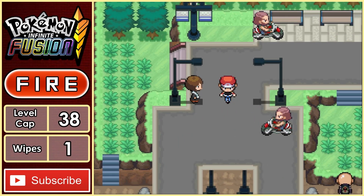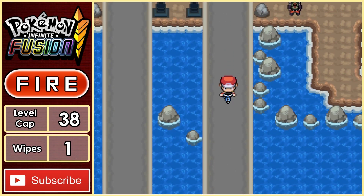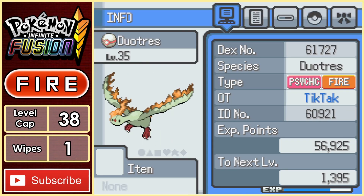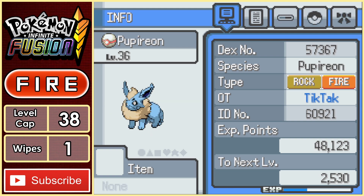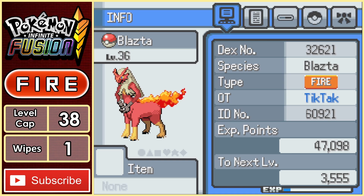Now that we have a new level cap, we got some new evolutions, so here's a quick update with the team: we have Mylosion, Dutress, Pupirion, Blastosian, Volcatress, and finally Bloodstar.